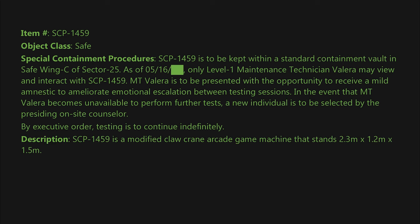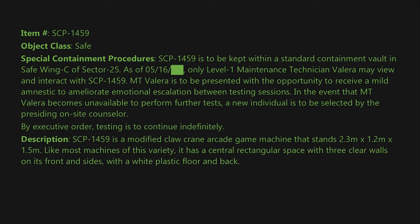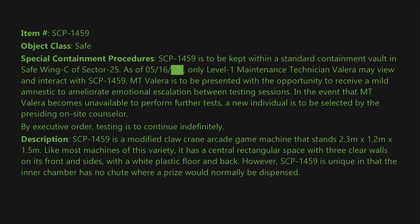Description: SCP-1459 is a modified claw crane arcade game machine that stands 2.3 by 1.2 by 1.5 meters. Like most machines of this variety, it has a central rectangular space with three clear walls on its front and sides, with a white plastic floor and back.